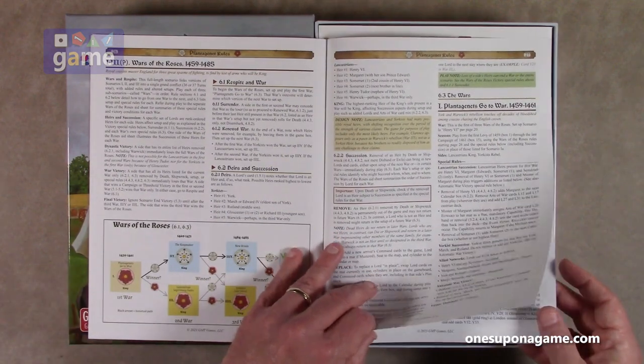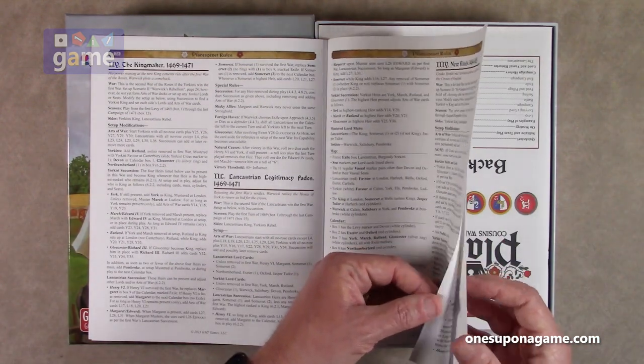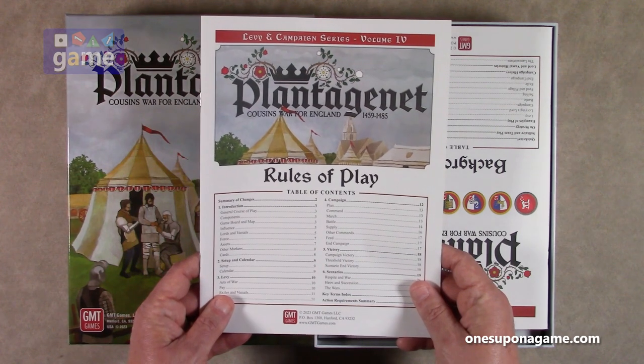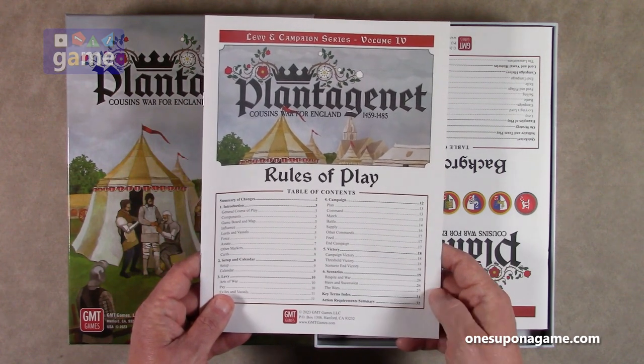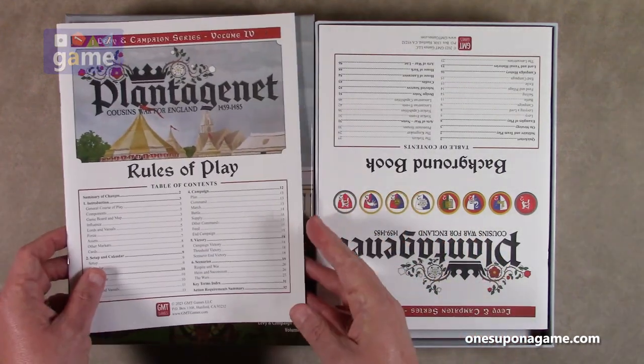And the Plantagenets go to war. Yeah, lots of cool options here, actually — lots of scenarios. Very cool. All right, so that's the rules of play book.